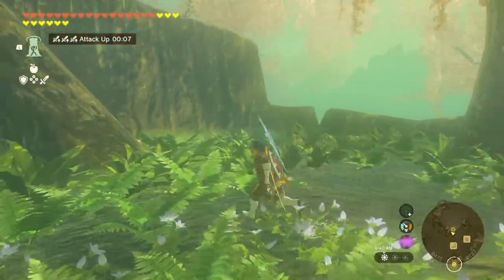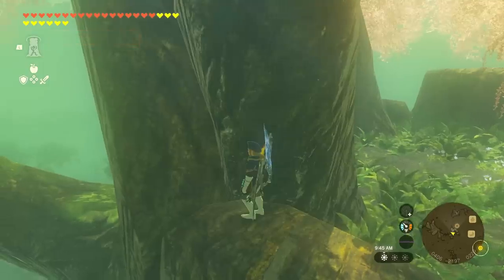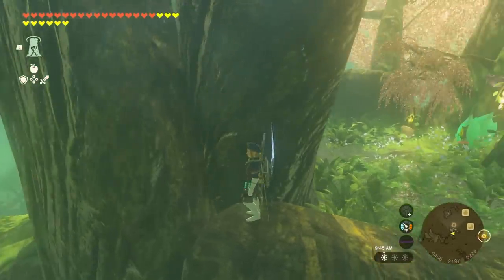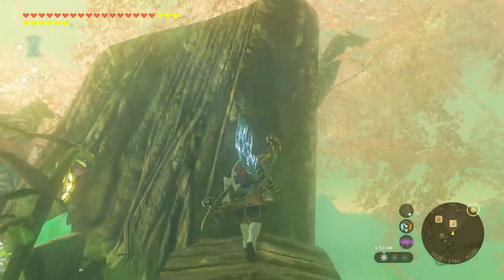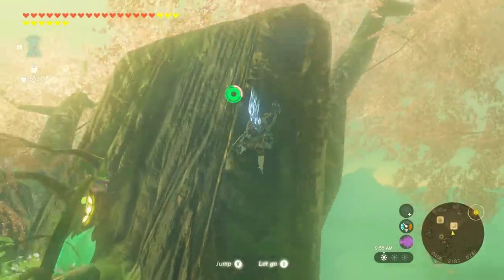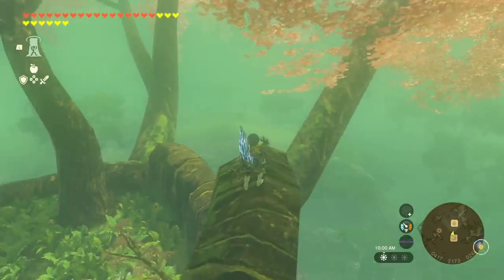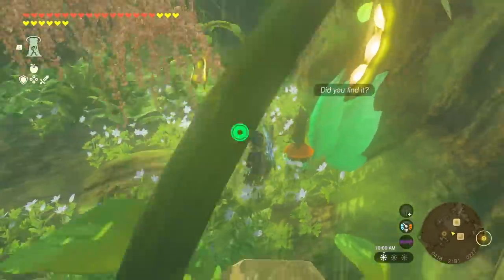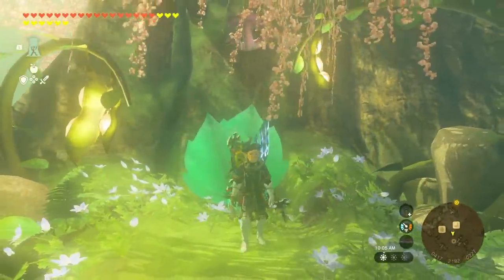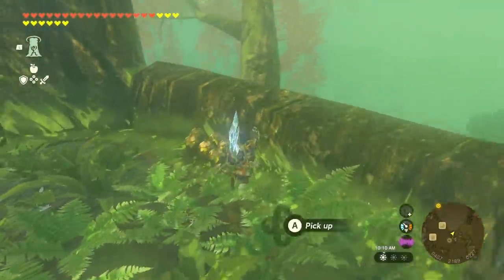Once you finish talking to Walton for the first time, turn around and head to the spot right there on the Great Deku Tree — the Forest Dweller's spear will be there. Then head to this other location, climb up, and there's going to be a Forest Dweller's sword. Once you collect both, hop back down and talk to Walton again. Tell him he's done a great job and he'll task you with finding the Forest Dweller's shield.